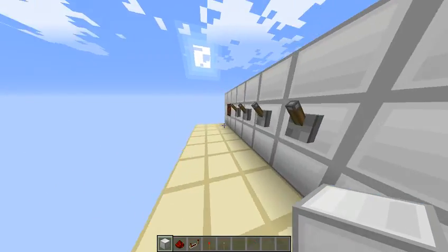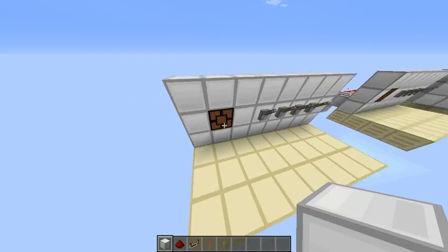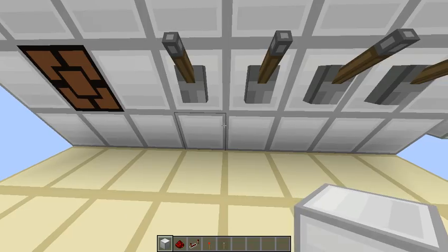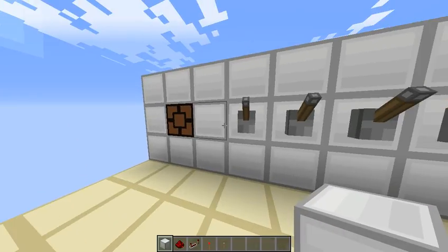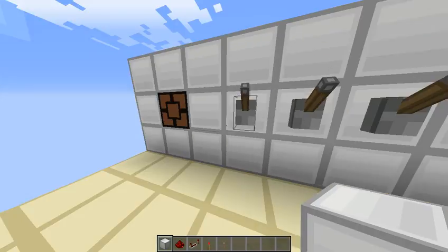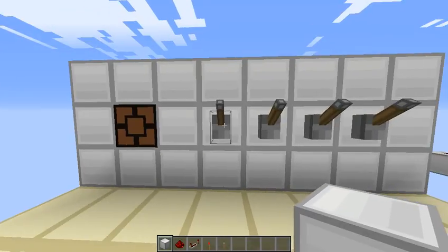A while back I made a combination lock that was pretty nice and compact. I thought it was the most compact thing possible. I think I've achieved that even more — I might have just made the most compact combination lock possible, and I'm betting someone else has already made this.